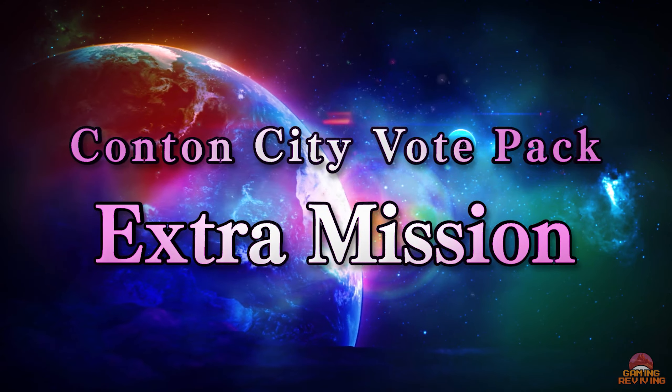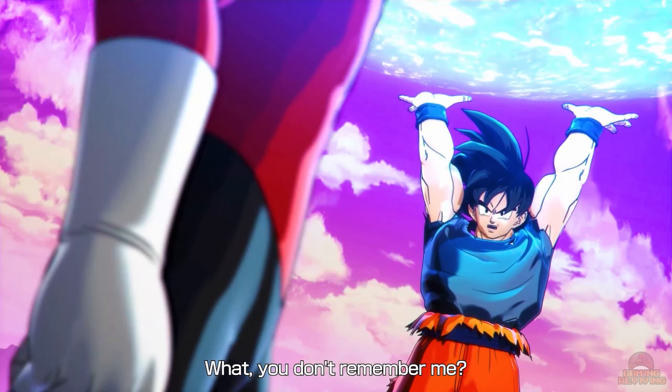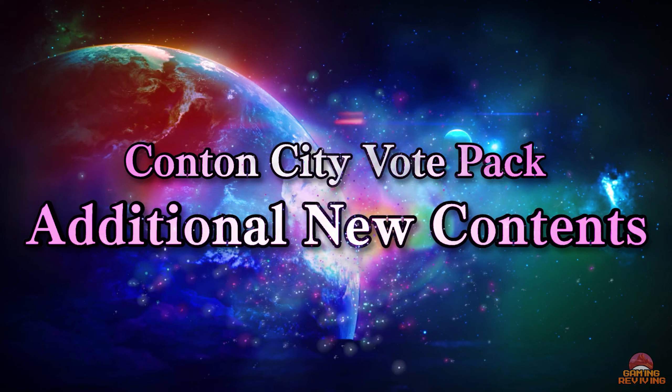The Kantan City Vote Pack will come with an extra mission story mode. Dabora has come back from his stone prison with an evil plot, and it looks like Fu will recruit our characters to stop Dabora. Like the previous extra story missions, the new DLC characters will play a role as support characters.